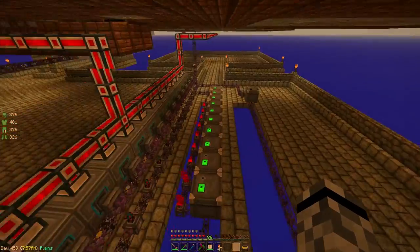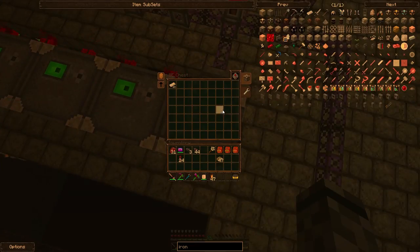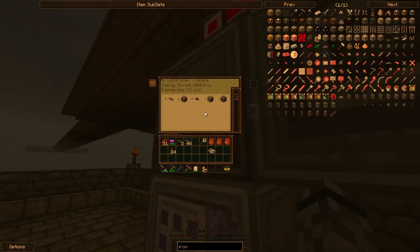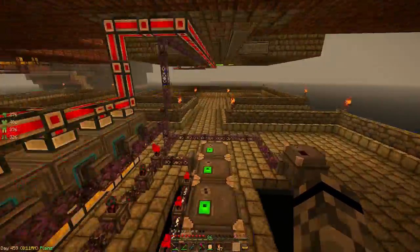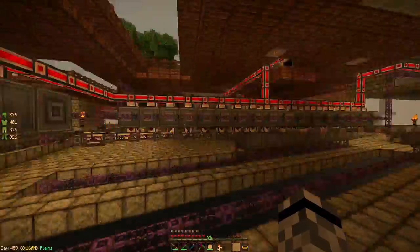By the way, I don't think you need separate power conduits to these ME chests because the ME cable line is powering them just fine through the controller. Power to the chests is not necessary when you have a controller — if I didn't have the controller I'd probably need to power them directly.